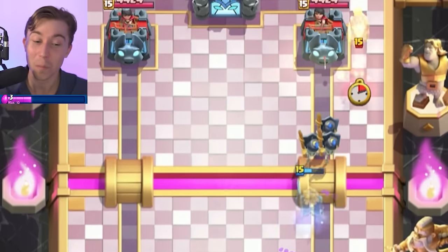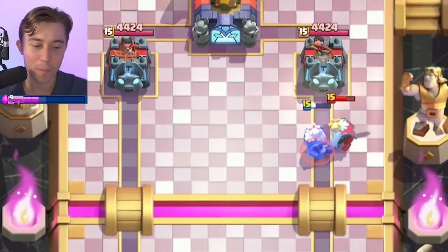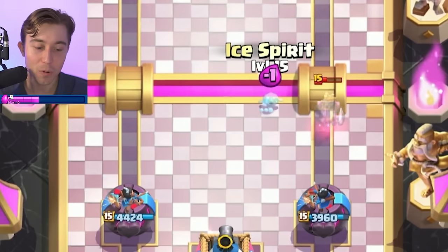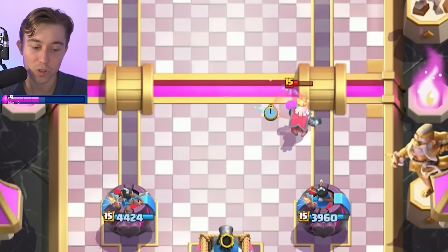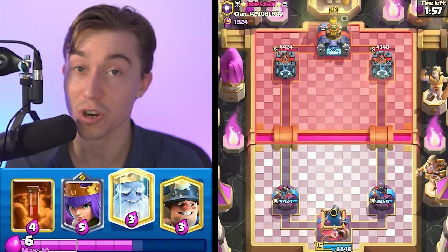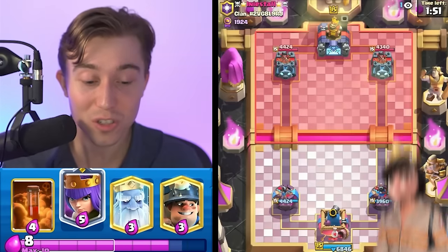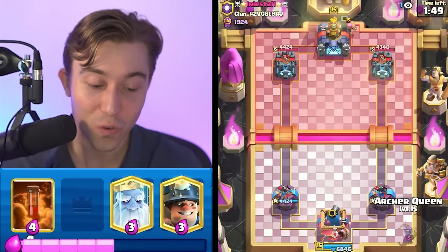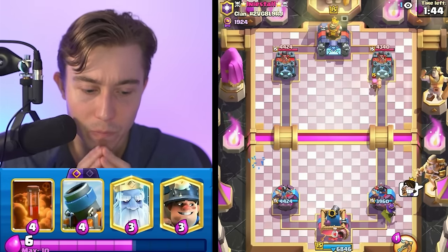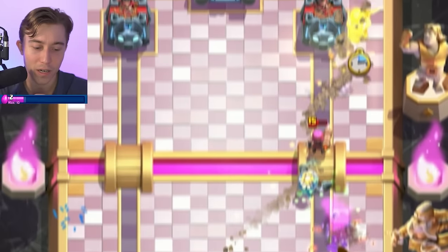I'm going to Zap just to cycle a little bit faster and get to the Evolution. Going Ice Spirit on the Ghost — notice where we drop it: as high as possible. If you drop the Ice Spirit closer to your tower, the Ghost gets noticed right next to it and your Princess Tower doesn't have much time to kill it. You want the Ghost discovered as far away from your tower as possible so your Princess Tower has plenty of time to damage it down. Going in for a Royal Ghost directly on top of the Firecracker again — this time hopefully shutting it down with only one hit on our tower.